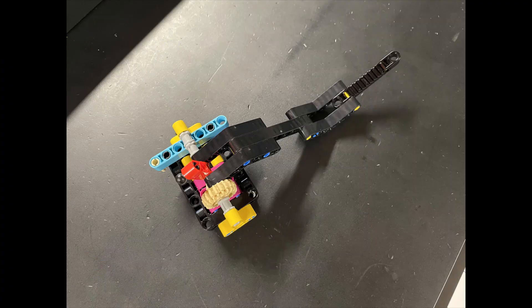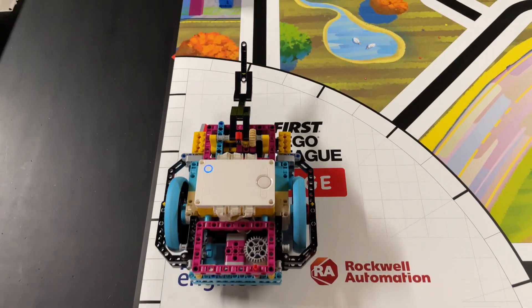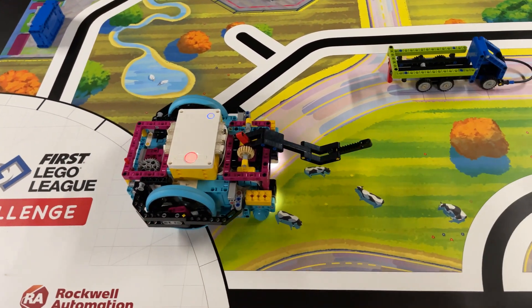Here's our solution for the Spike Prime advanced driving base. For this mission we again only use the included Spike Prime beam attachment with no modifications. To complete the mission the robot drives east parallel to the bridge and as it turns to the left knocks down the eastern bridge deck with the attachment.